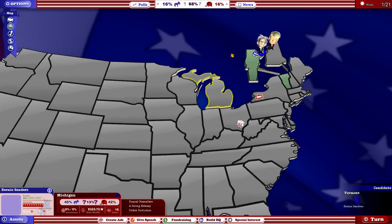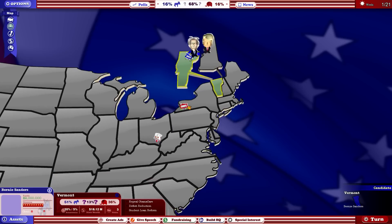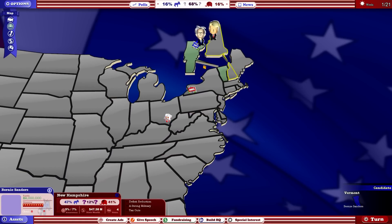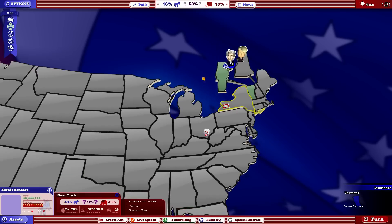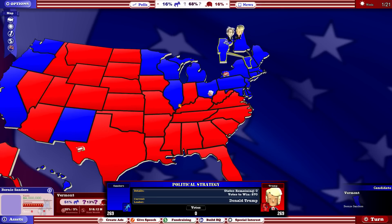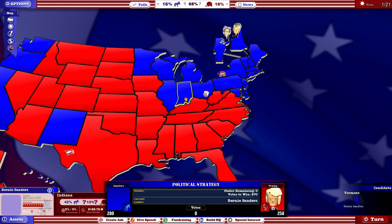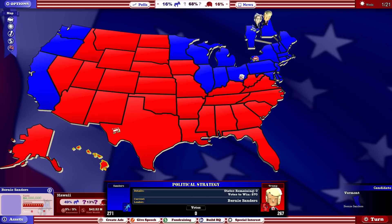Awareness is very important - it's the percentage of people in a state who feel like they really know you. In Vermont I start with 20% awareness because it's my home state, but in most places it's 5%. The Donald is also starting at basically 5% everywhere except New York, his home state. There's a planning mode where you can do electoral math - if I take all the blue states plus Indiana, that gives me 280 electoral votes, which is enough to win.